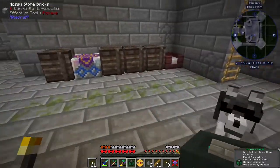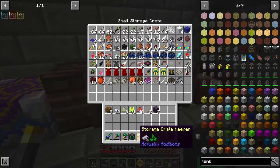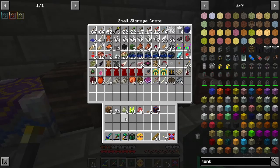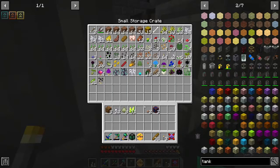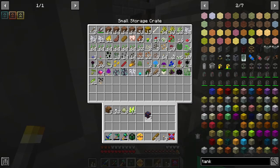So what did we pick up? Picked up some gunpowder, some chunks of flesh, some mushroom, some cobalt ore, some ardite ore.